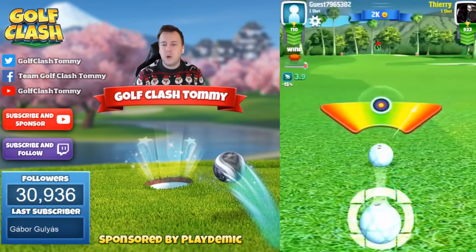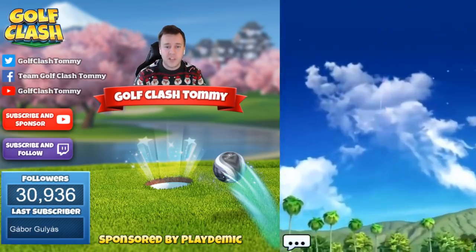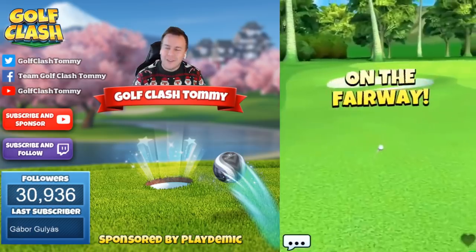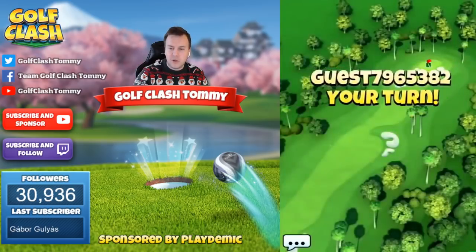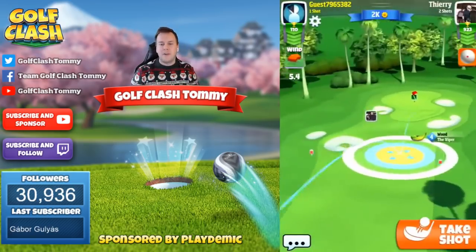For those of you playing rookie with some higher level clubs, you can use a power three ball and basically drive over the complete rough if you do have chain wind. But then you maybe should be playing in pro instead. Now we have a second shot and we're going to play with the Viper. The Viper is a good club to use here.